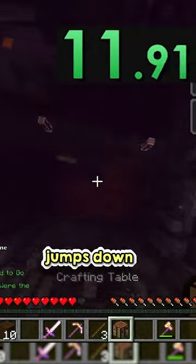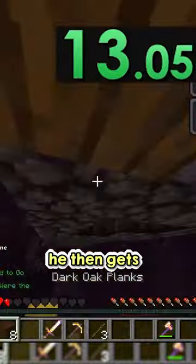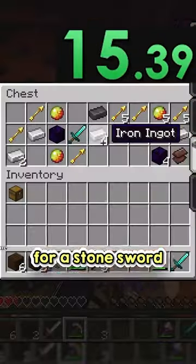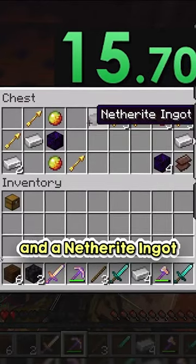As soon as he's in, he immediately jumps down to the bottom of this bastion. He then gets into this chest and grabs a diamond sword, breaking two deepslate for a stone sword, then grabs iron, another diamond sword, and a netherite ingot.